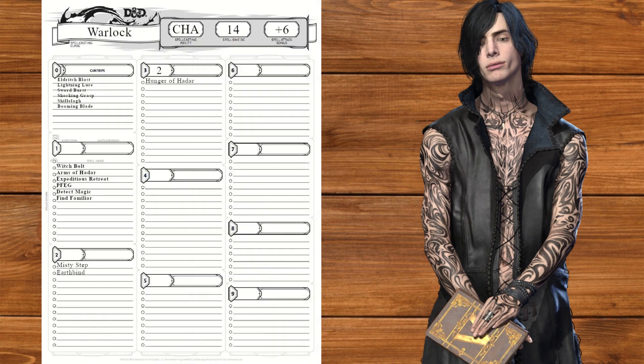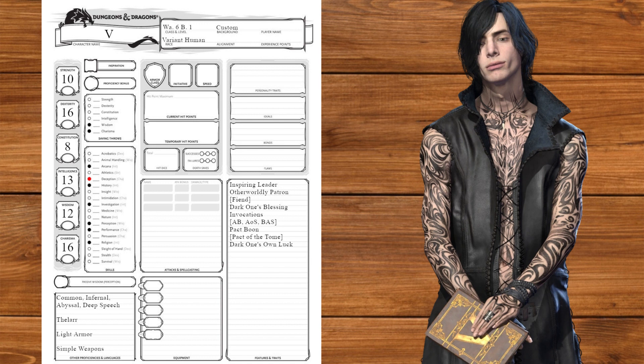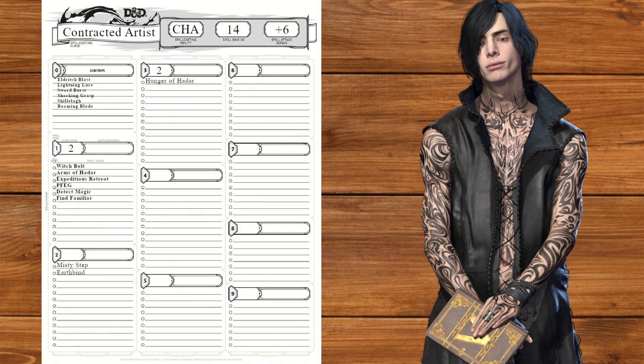At level 6, we'll get Dark One's Own Luck and Hunger of Hadar for even more shadow nonsense — he can basically be anything. We're now going to multiclass into Bard, getting proficiency in Investigation and the lute, as well as Bardic Inspiration. We'll start with two cantrips, taking Prestidigitation and Vicious Mockery. It's up to you if V or Griffon are delivering the burn.